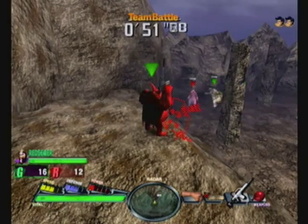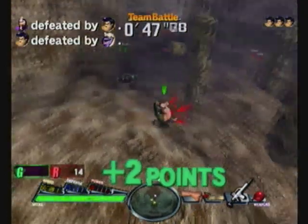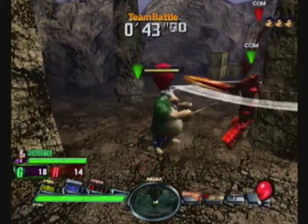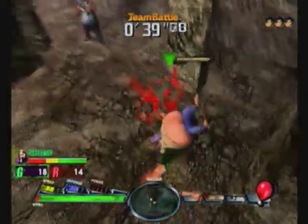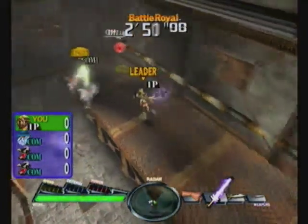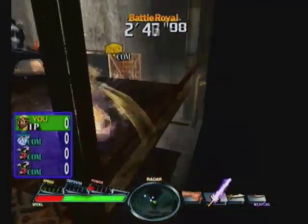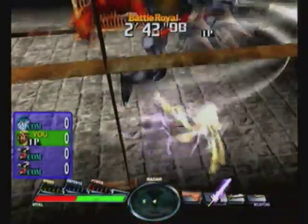Spawn does have some multiplayer options as far as the Dreamcast version goes, but honestly in my opinion the game is far more playable when played single player or with an AI partner that you can choose at the beginning of the boss attack mode. When you play with two players, it does split the screen vertically, and it can be really difficult to tell what's going on in a lot of these boss fights since the game is as fast-paced as it is.